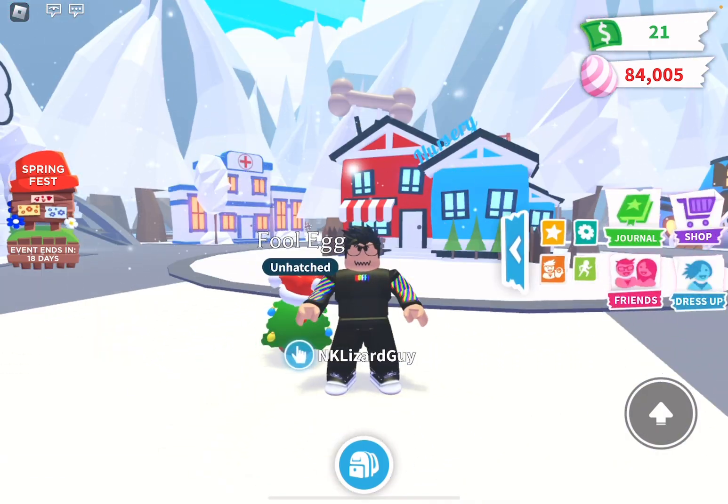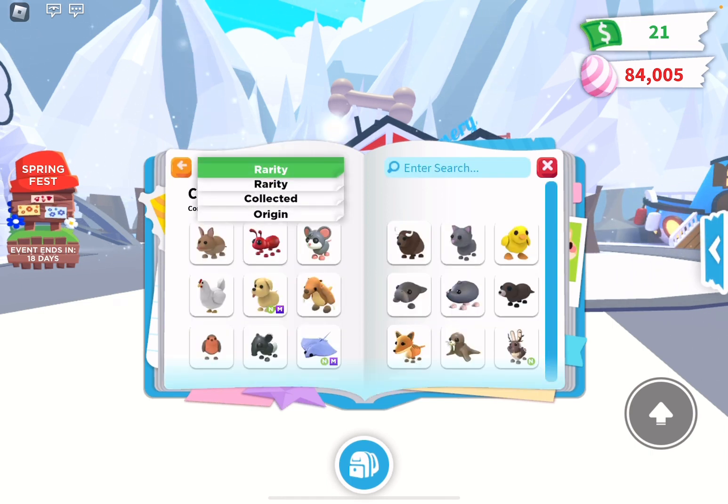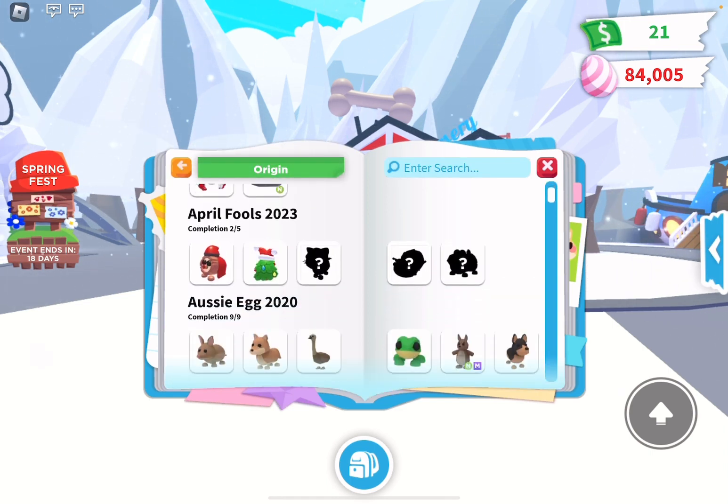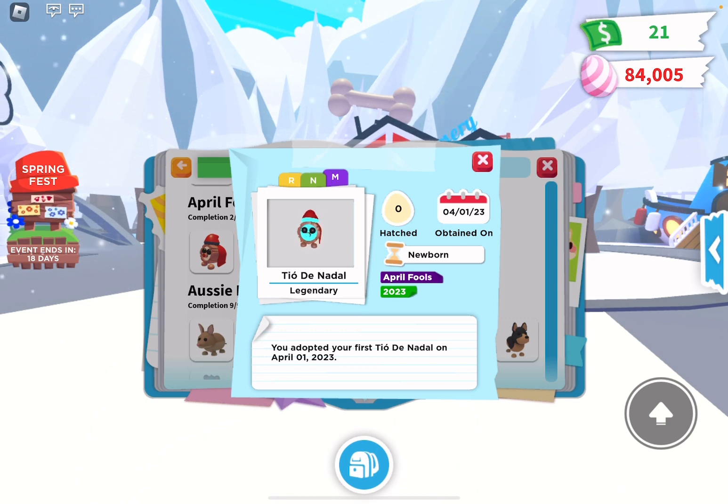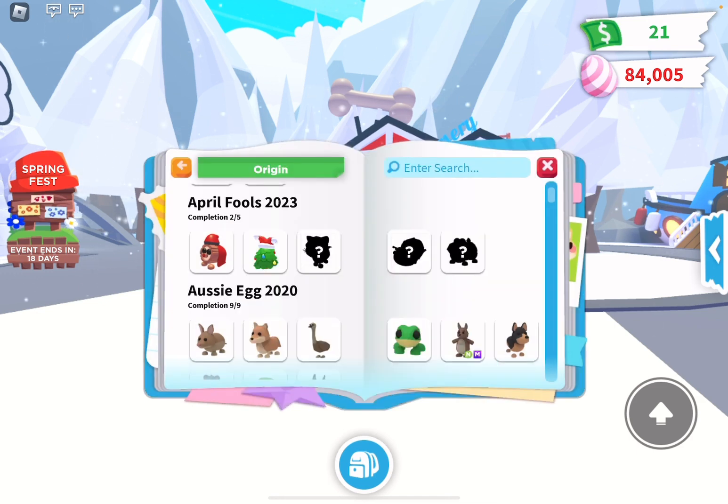Before I hatch the egg, I'm actually going to look at all the pets in the journal. If you go to Origin, it's the third one down. We have the T.O.D. Nadal which is legendary. Here's it as a Neon — it's like red — which is pretty cool. Then here's it as a Mega, same thing just glows rainbow colors. Here's the Neon again with the face and then a Mega Neon — that looks pretty cool. We also have the Fool Egg that's legendary, and the Pudding Cat that's rare, which looks really cool as a Neon. Here's the Pudding Cat as a Mega Neon — pretty cool.